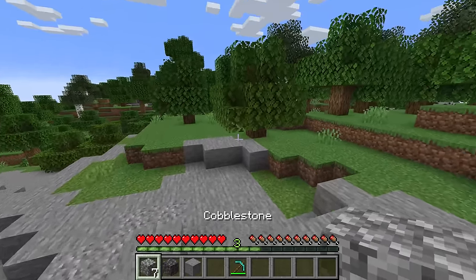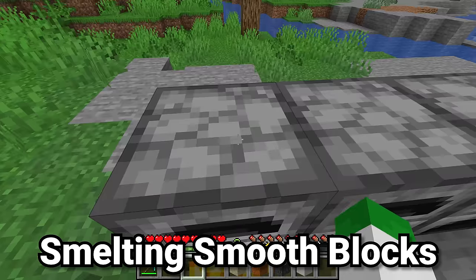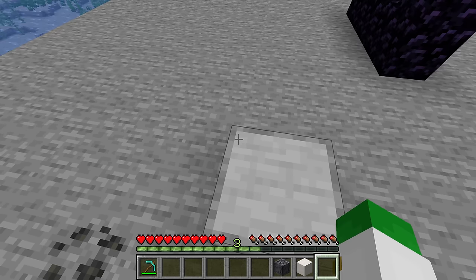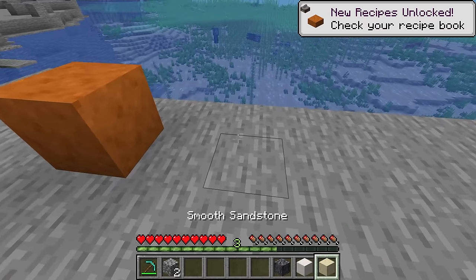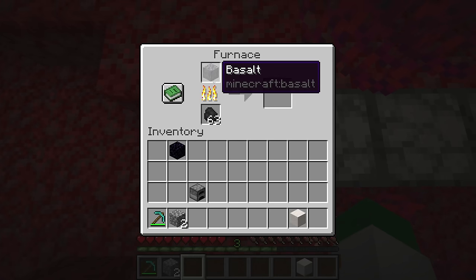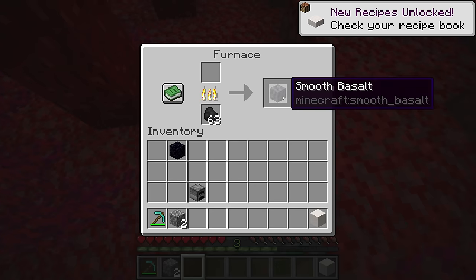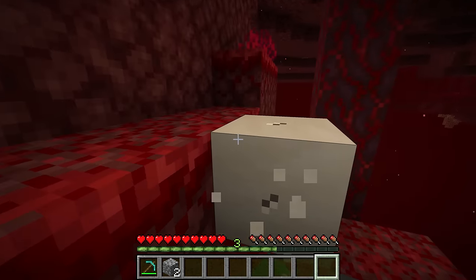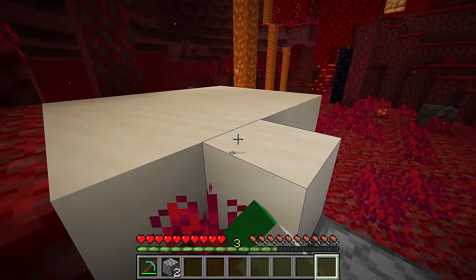Another thing you can do with furnaces is smelt blocks to make their smooth variants. This smoothing is applicable to stone, sandstone, and red sandstone. Smooth stone is lighter with a beautiful border and is made by smelting standard stone. For the sandstones, smelting takes the top texture and applies it to all sides. Basalt found around the basalt deltas will also turn into a smooth variety. The block of quartz can also be smoothed into smooth quartz block — great for making large floors where it's difficult to see where one block starts and the other ends.